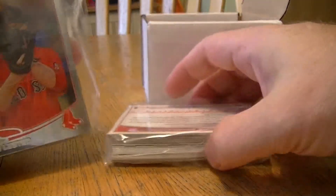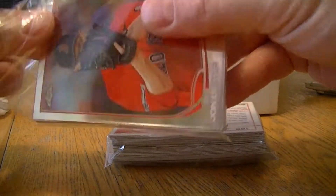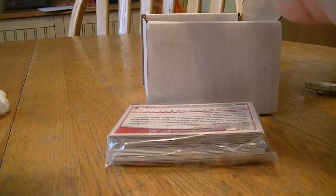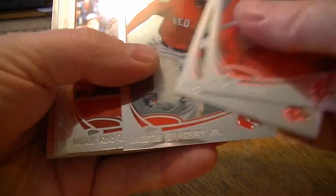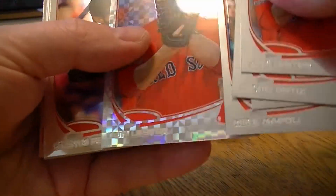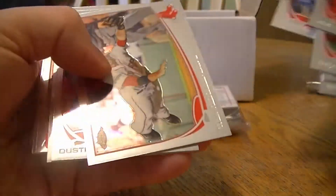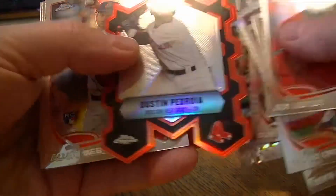Let's go through these — these are probably all the base cards. It's $29 for the break. Lester, Ortiz, Bradley Jr. Got a refractor of Lester, and an X-Fractor of Ortiz. Got a die-cut of Pedroia.